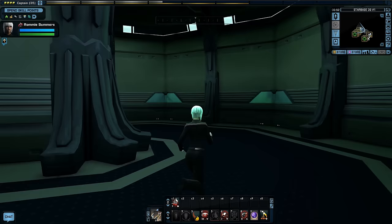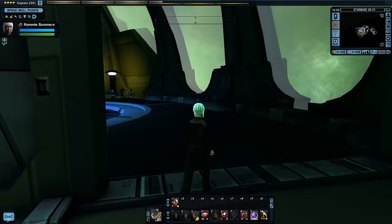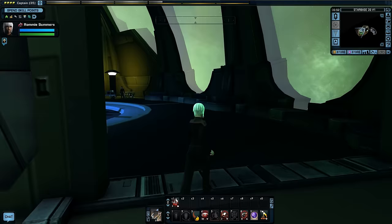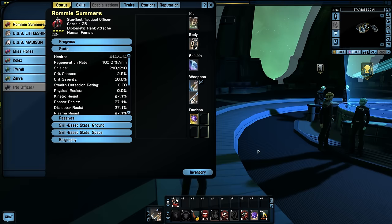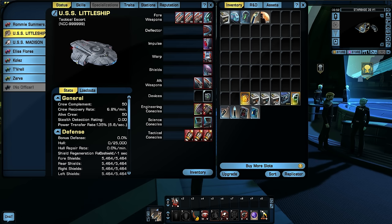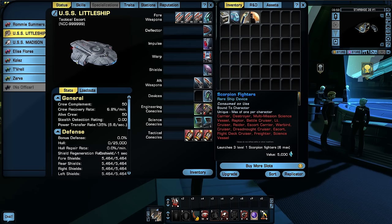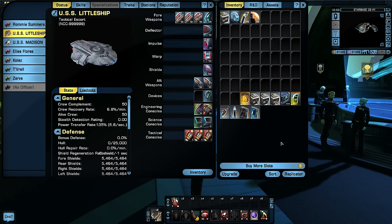Back in the Defiant, I put the Scorpion Fighters in the device slot and add them to the hotbar in space. The fighters launch in groups of three, with a max of six active at once. They'll be consumed until I'm totally out, and I'd have to replay The Vault to get more — until I reach the Romulan reputation, where I can buy permanent Scorpion Fighters. That'll help add to my firepower a little bit.